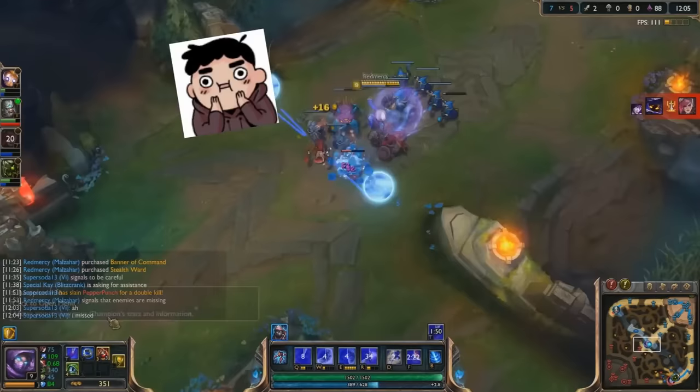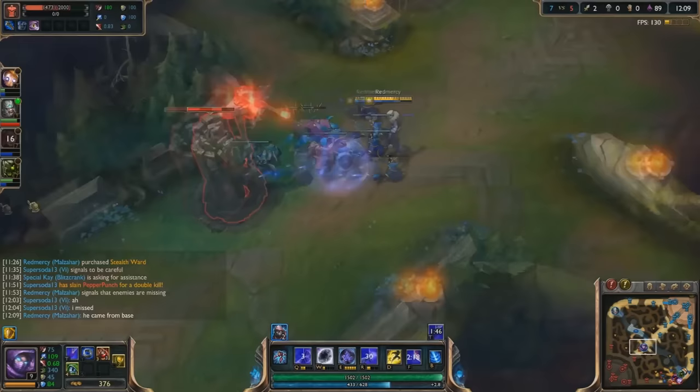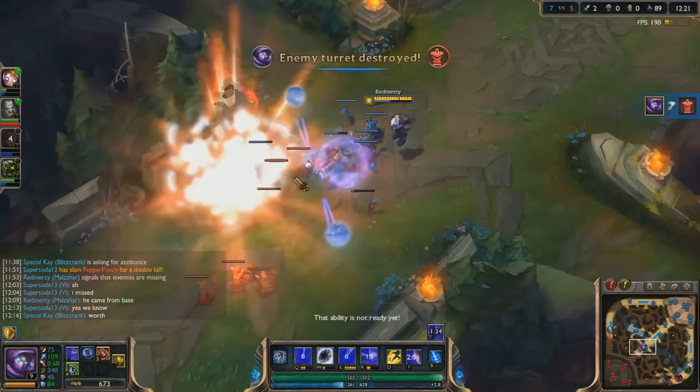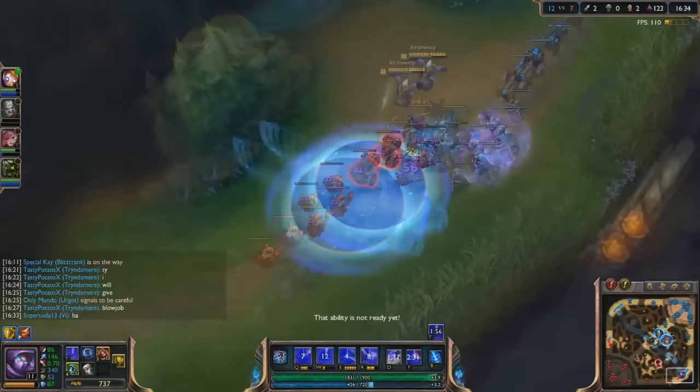Necromalz was popularized by two creators, Poke and Red Mercy. The idea was to play Malzahar, abuse the Voidlings from his kit to push towers, buy a Banner of Command, push with that, and buy the new ZZROT portal that was just added in Season 5. Combo these three things together, and you have an obnoxious, tower-destroying, objective-securing beast.